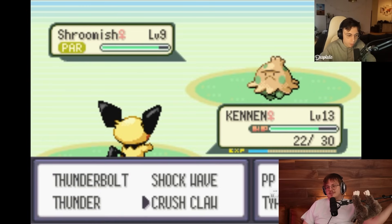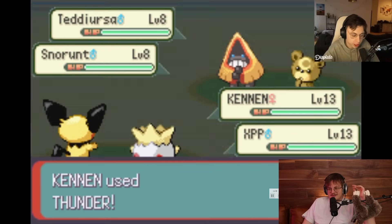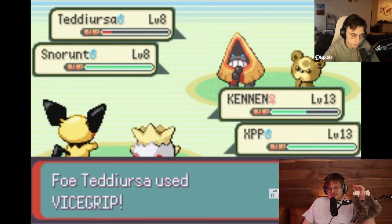Worth noting - he is playing with hardcore Nuzlocke rules. That's what I gave him. So he's not using any items in battle - no healing items, no potions in battle or anything like that. I just think it leads to boring gameplay. I tried to build a ruleset that's still good to beat but allows for no items in battle because it's just more interesting that way. Oh - the double battles!